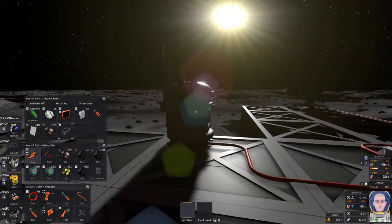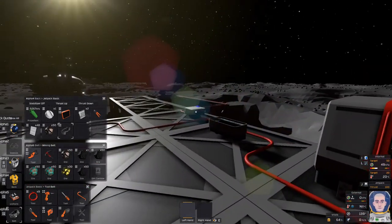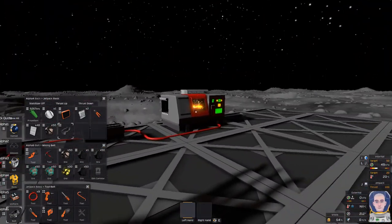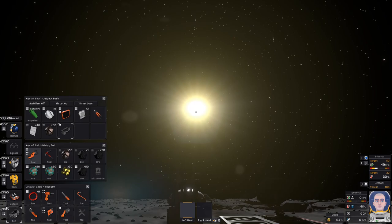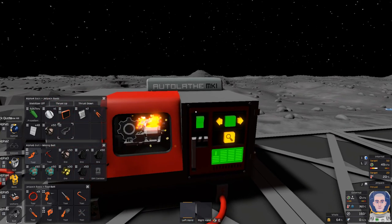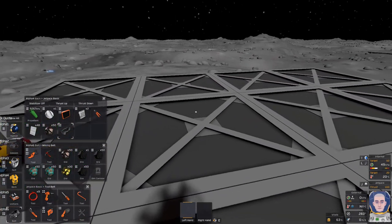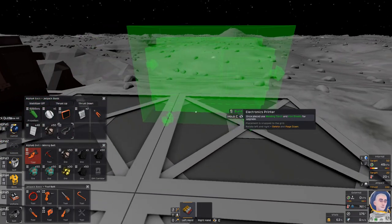First thing we're going to do is build the electronics printer. I did get that battery in there. Turn the charger on — okay, that doesn't actually use much power. I had the furnace going and the battery charger and it was draining, but when I turned the battery charger off it was fine, because it wasn't actually charging a battery. Okay, that's going to take a while. I'm going to get this printed, then set it up, get into the research station, and do some research. About the cladding — I thought floor grading had different variations but it didn't.